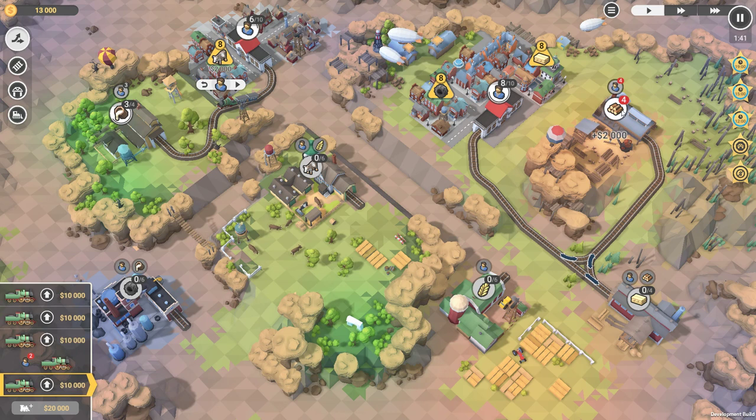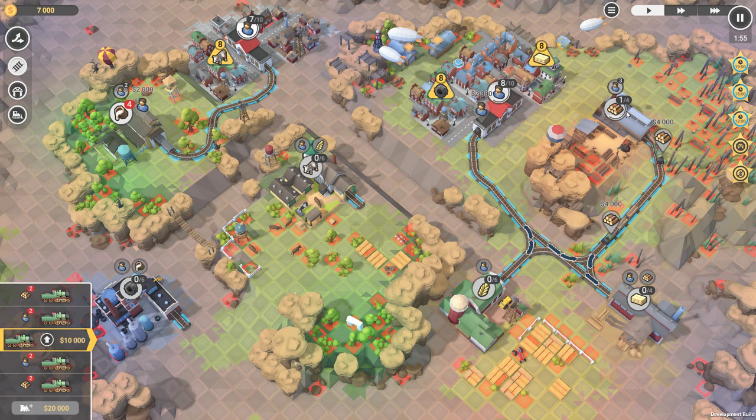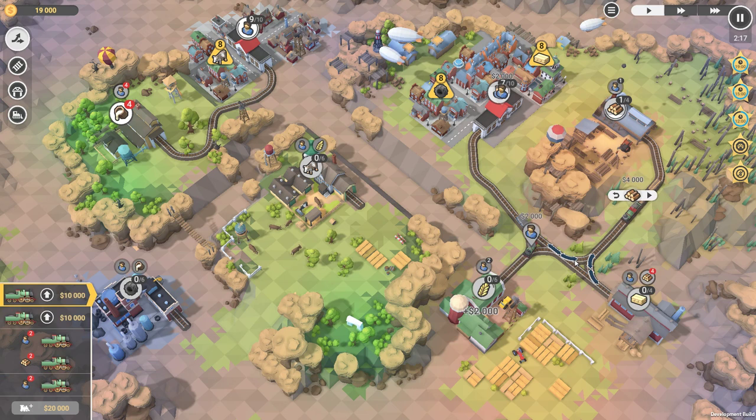So what we'll do next is we'll start getting our boards made. And we can just connect down here to our wait. Start sending workers now. We need eight again for this one.